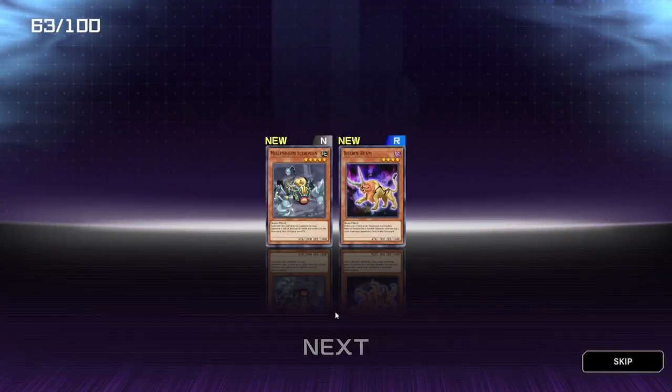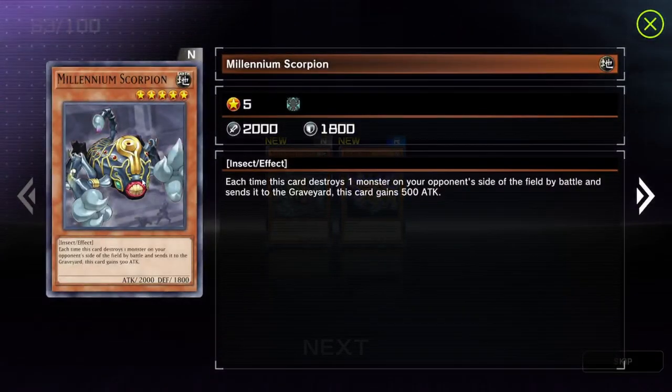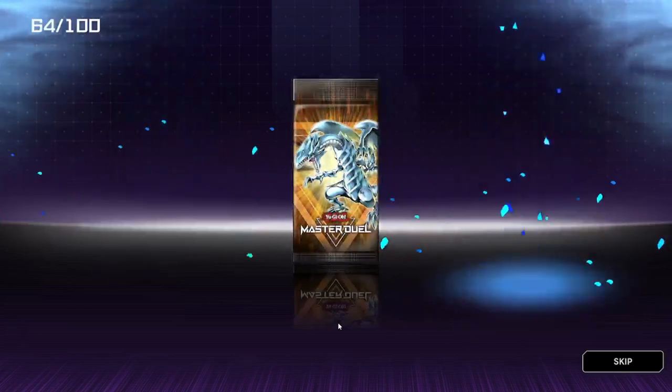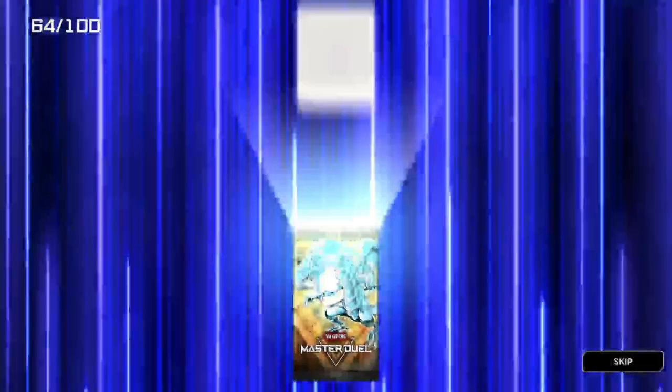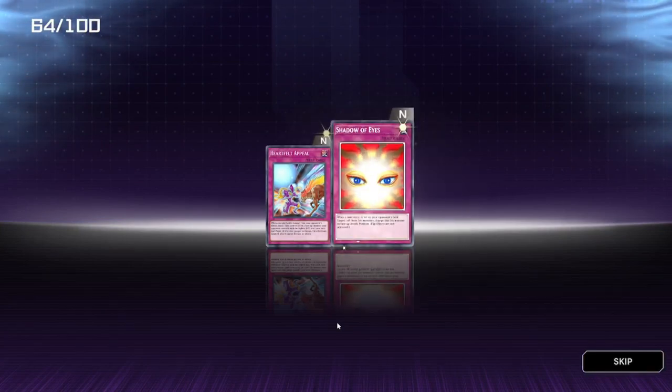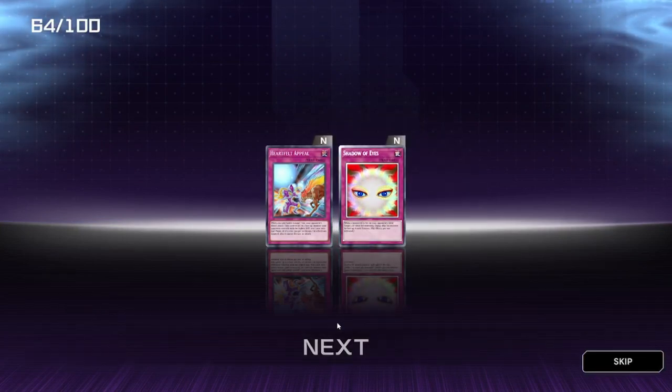Millennium Scorpion — I actually didn't know you could get this card in the game. Each time this card destroys one monster on your opponent's side of the field by battle, it gains 500 attack. And we got Bicorn Re'em, I believe. Heartfelt Appeal, Shadow of Eyes — not bad. Linker Bell and Shield Spear — you can link summon this card unless you have three or more cards on your extra deck than your opponent's.